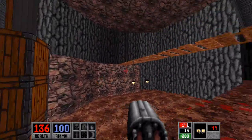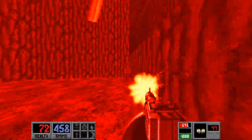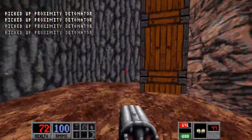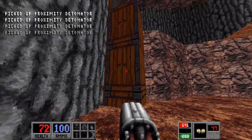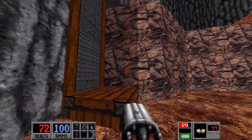Next stop — we are not gonna go across the bridge. Instead, we're gonna jump down. Grab the proximity detonators if you want them; you don't have to. We get out of here, and yes, you can lower this down — it'll take you up there.